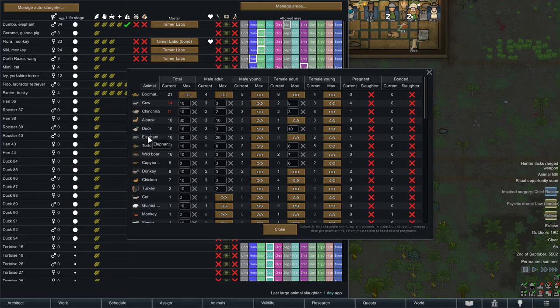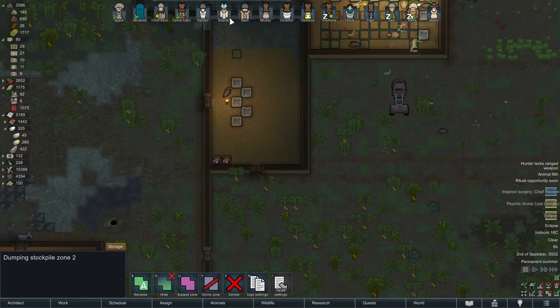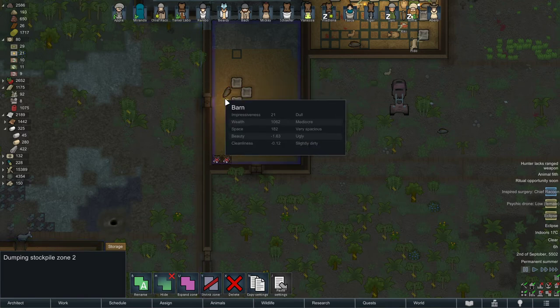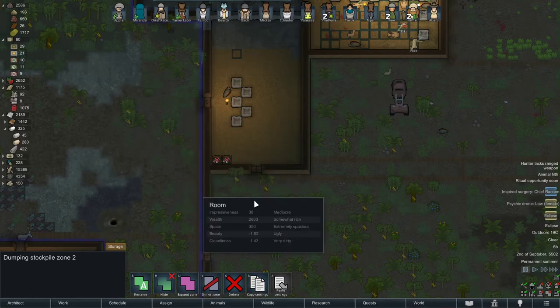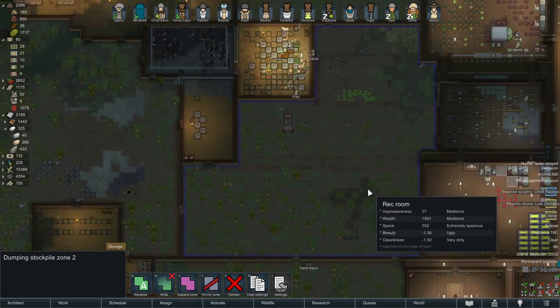The downside of traveling with elephants is you have a higher percentage chance of being spotted by raiders. But honestly I haven't been attacked that much, and even when I am I bring four or five of my best colonists — the ones with good shooting skills. So even if raiders attack, I handle them easily. Just don't go out alone with all your elephants.